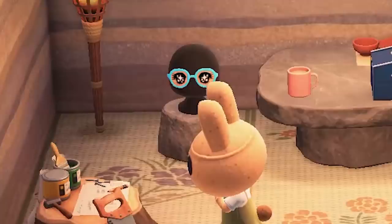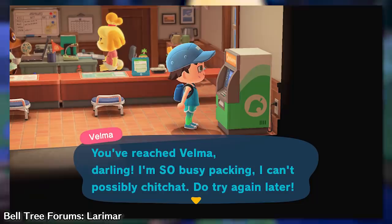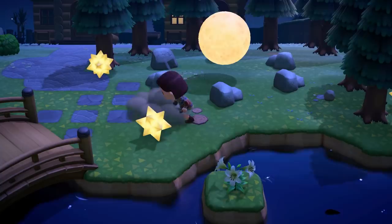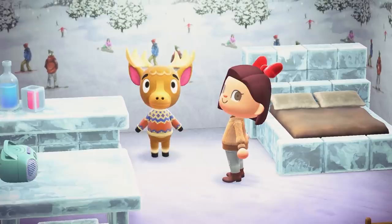Any animals chilling in your move in queue cannot be found on a mystery island when villager hunting. They are stuck in your queue until you let them in by autofilling or scanning their amiibo. In the past, scanning their amiibo would present you with an away message, making said villager unable to move in unless you autofill. Nintendo has since patched this out and now allows you to invite any neighbor — ones available in the game, of course. You can't just scan a KK Slider amiibo and get KK to move in, but it was nice of them to let us invite villagers that we paid money for.